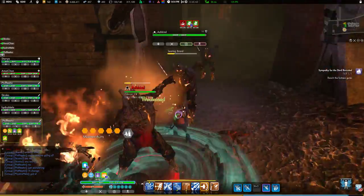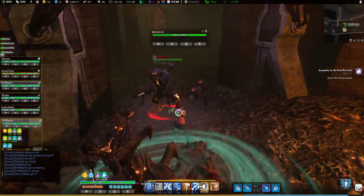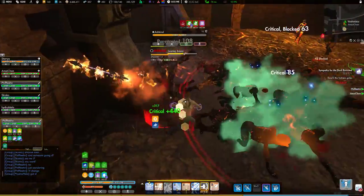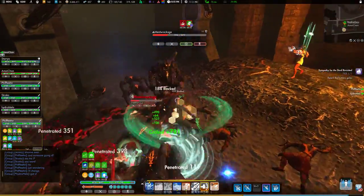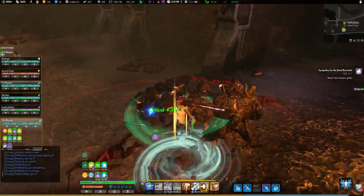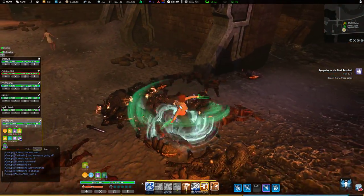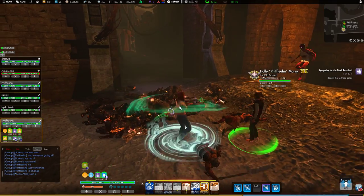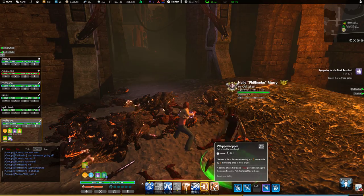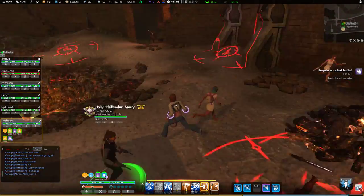Now what you want to do is stand right next to somebody else, because these barrages will target where your characters are. So the less you move away from them, and the more people you have stacking on top of each other, the more of these barrages you can have right next to each other. It's really easy to keep this entire area clean by doing this. All three of these Ashkind have Searing Brand and will kill you instantly.